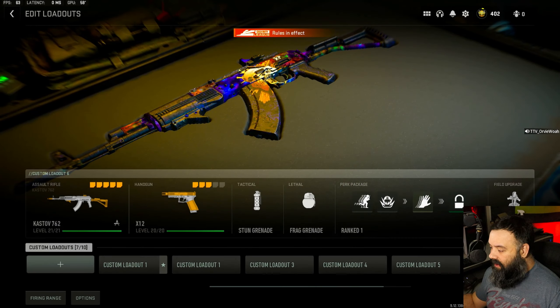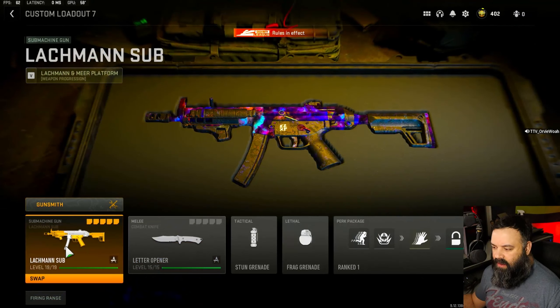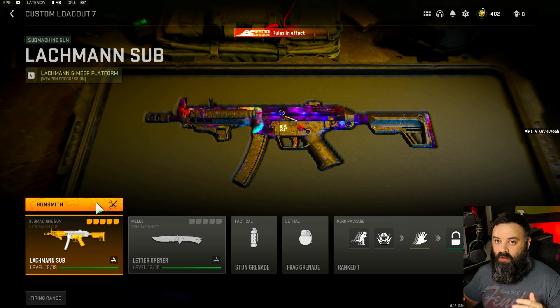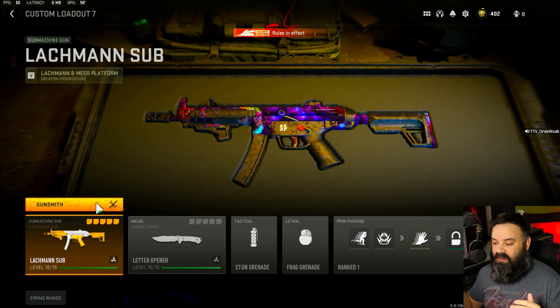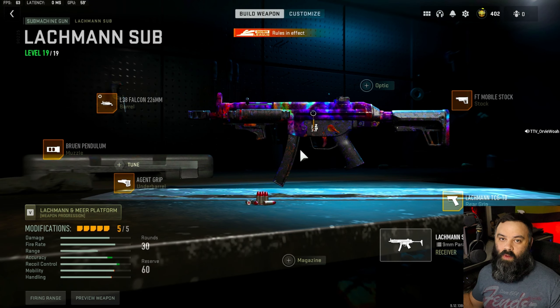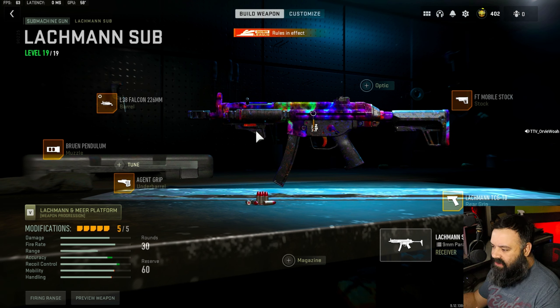The other one I think may have a little more usability, viability. For me, I am really kind of hit or miss on whether I'm really frying with the Vaznev or not. The Lockman Sub I tend to always do really well with. Maybe that's a me problem. But anyways, this is the loadout that I use for this gun.